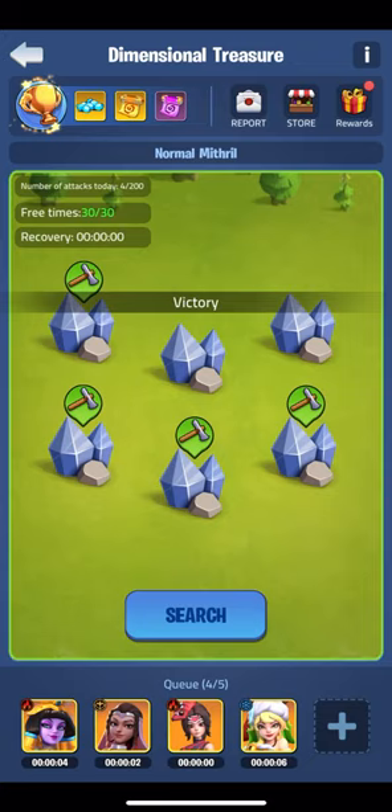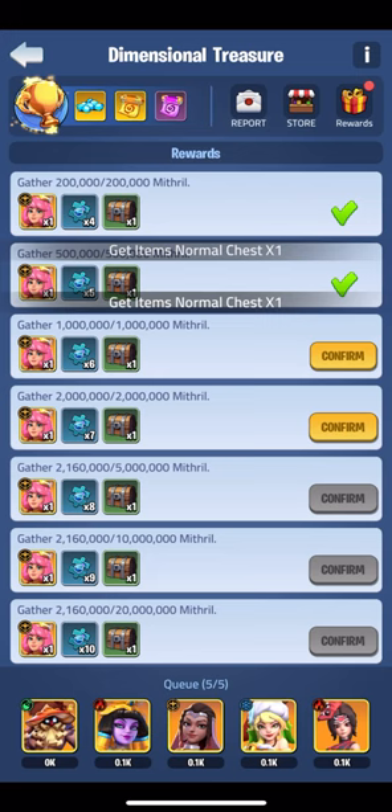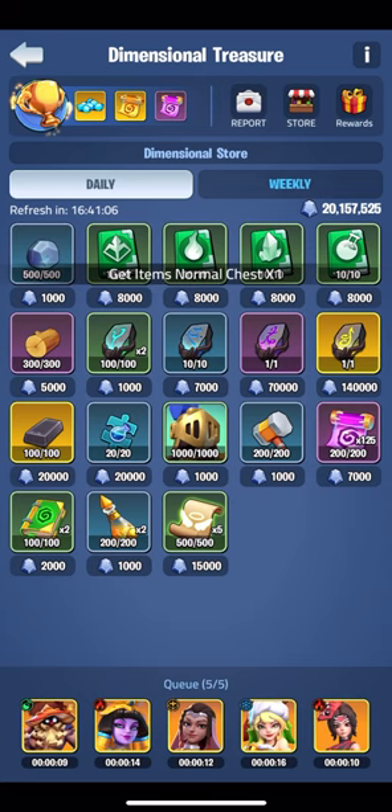After that I head over to the rewards tab and claim all the milestone rewards that I've collected while offline. After collecting our rewards I'm off to the daily store where I pick up the dragon ruins, tech shards, forge hammers and light reagent in the daily store.